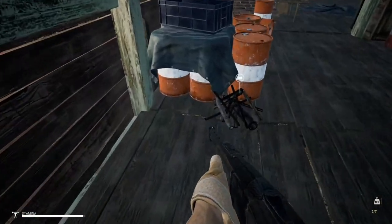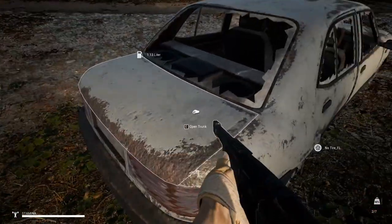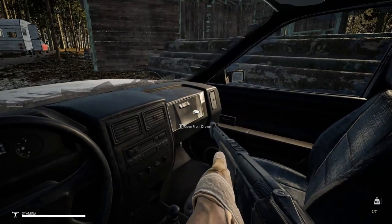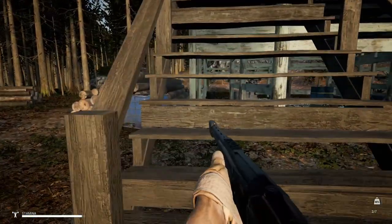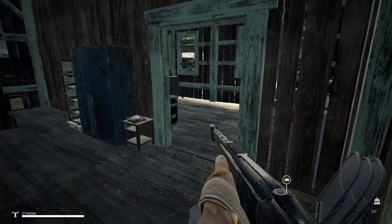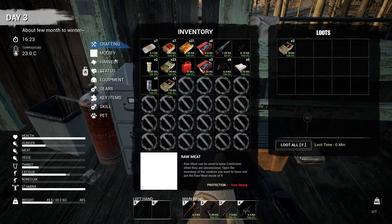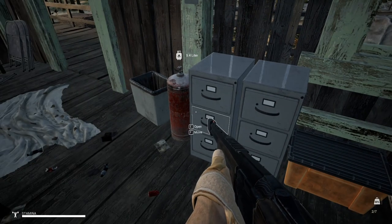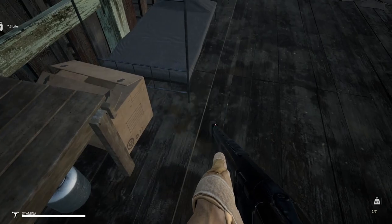More components over on this side, some metal scrap — yes, why not. Nothing on the back, but we do have some gas we can take. Overall everything seems clear, I don't see any infected whatsoever. Let's take this with me — more propane. Let's just grab everything we can.